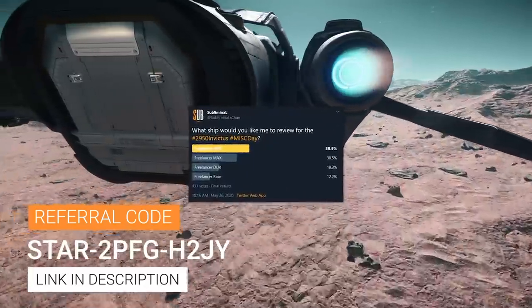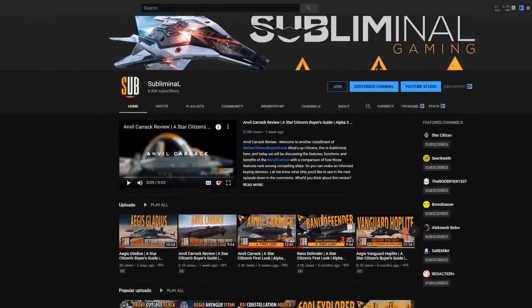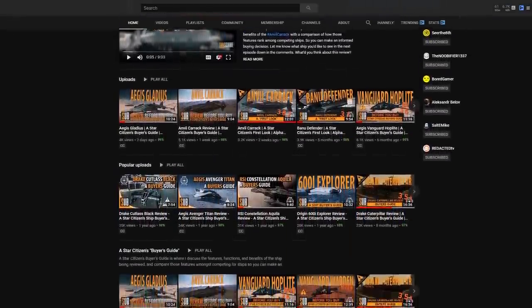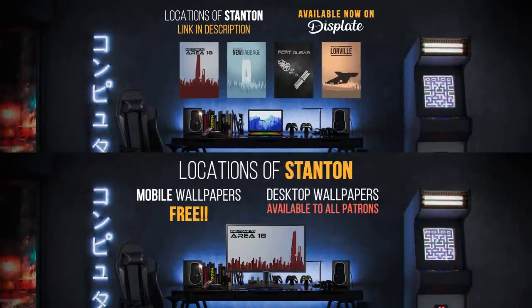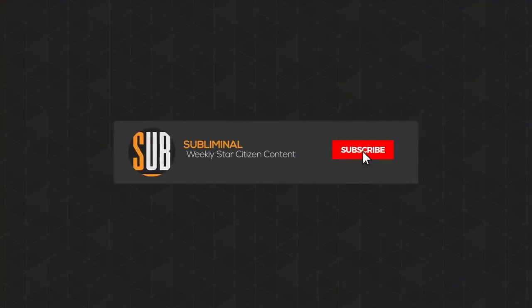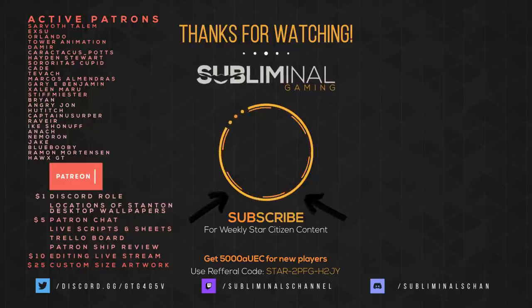Don't forget to vote for the next ship for Drake Day — head over to Twitter, the Drake poll will end soon. If you've enjoyed this review, check out more of my content. There are six ways to support the channel: smash the like button, share this content, check out my Locations of Stanton collection on Displate, subscribe and turn on notifications, become a channel member by clicking the join button, or consider becoming a patron. If not, your viewership is greatly appreciated. Until next time, citizens — I'll see you in the verse.